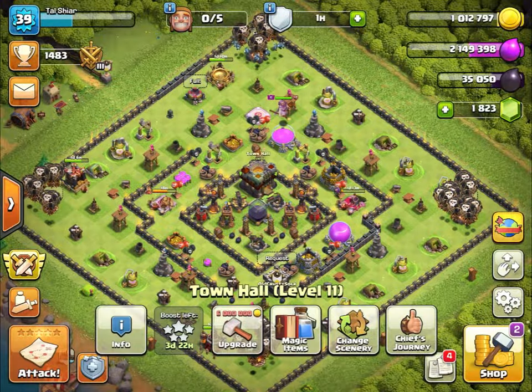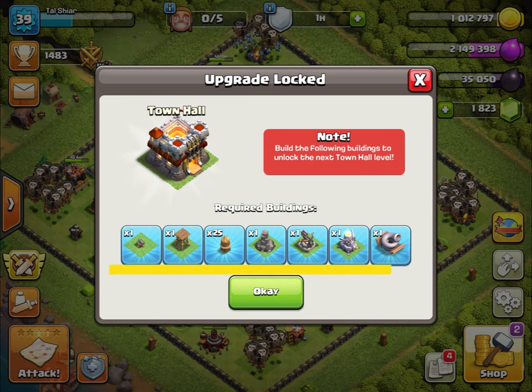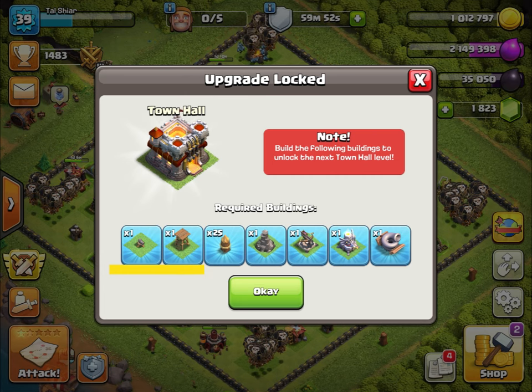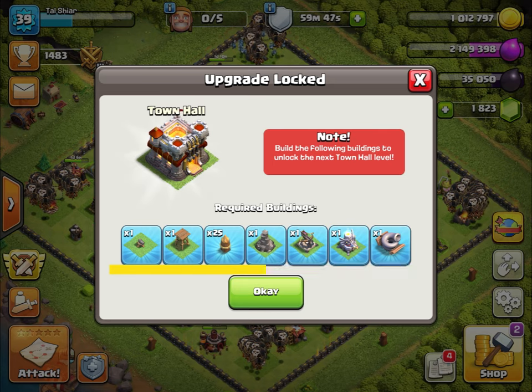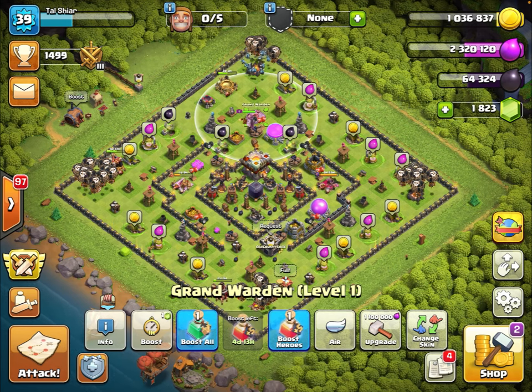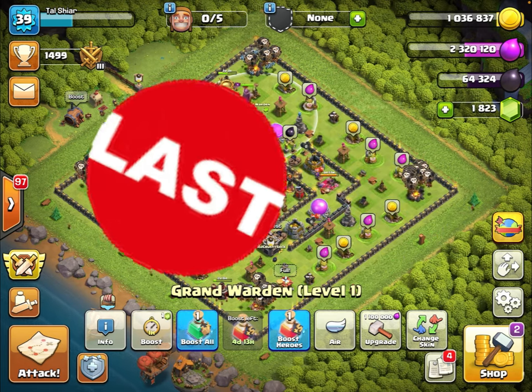Number five: make sure you're putting down your required defenses. There were a few times when I had all my elixir upgrades done and was ready to rush to the next Town Hall, but I hadn't placed an archer tower or another required building. Make sure your required defenses are placed, because they will sneak up on you. You will max out your walls at lower Town Hall levels, and you want your next Town Hall upgrade ready to go.